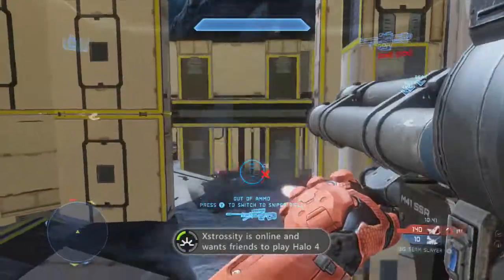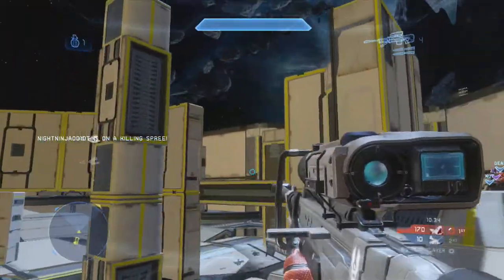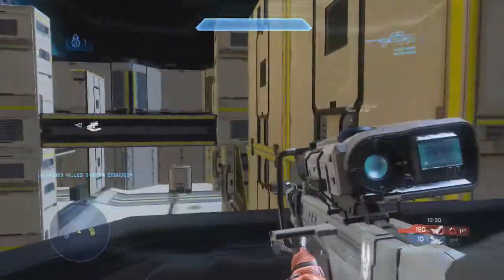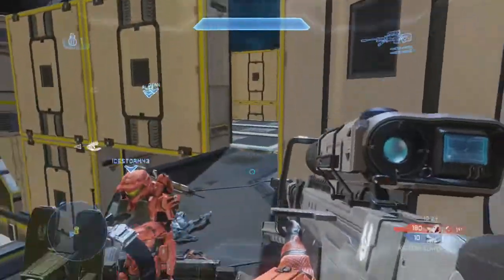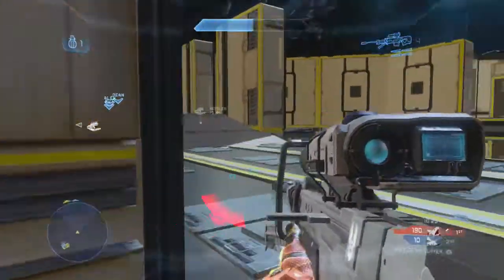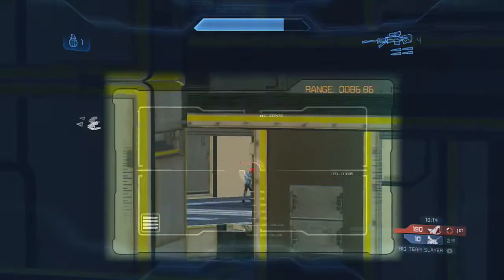I think 343 actually done this really well — they've implemented this map, this is the only one of the new ones I've actually played on so far, and it works really well. There's I think four warthogs on the map, so it's quite vehicle based. But even though you can see it's a forge environment, the vehicles and the players are actually quite well balanced, because there's two sniper rifles, rockets and two rail guns. The only warthogs on the map are the ones with the chain gun, so you've got nothing to worry about really.